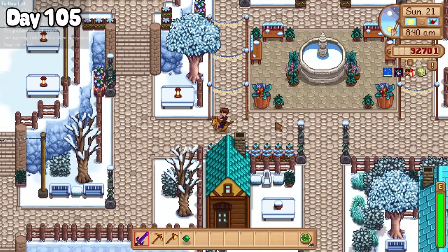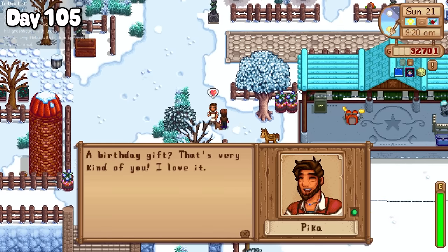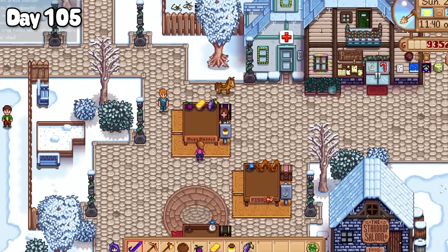Moving on to day 105, I found myself starting the day wandering around Ridgeside so I could hand Pika an emerald for his birthday. Afterwards I spent the day in town beside my market stall, as Sundays are the valley's market days.